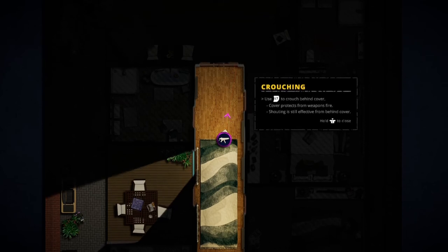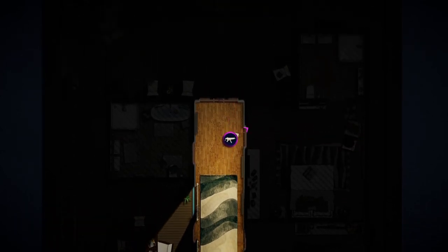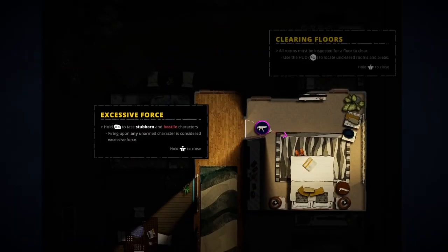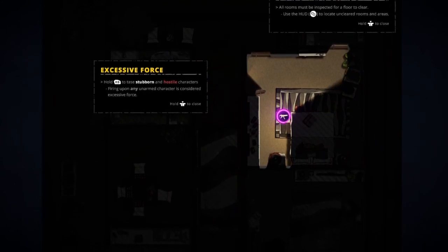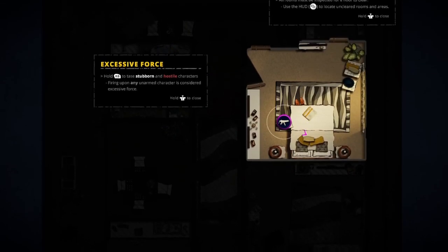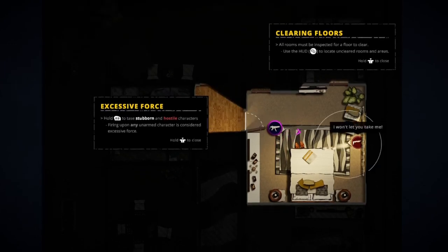Crouch behind cover — which makes me think that's going to be needed right here. We've got someone in there. Why did that person disappear when I was ducking? Have I just frozen the game somehow? Let's restart the mission.